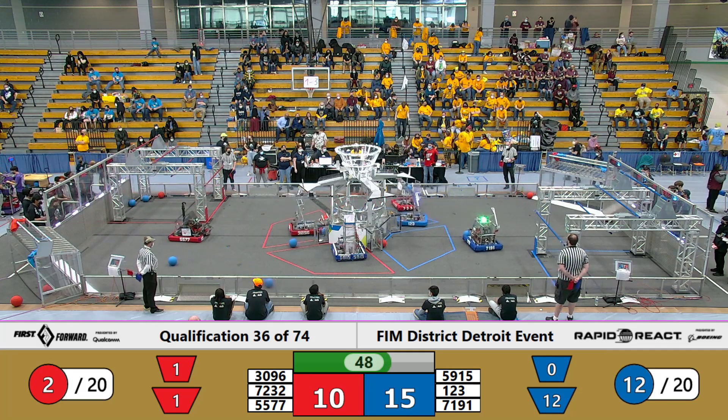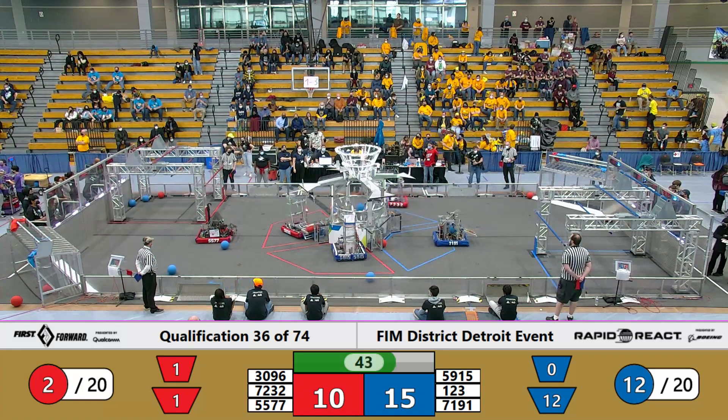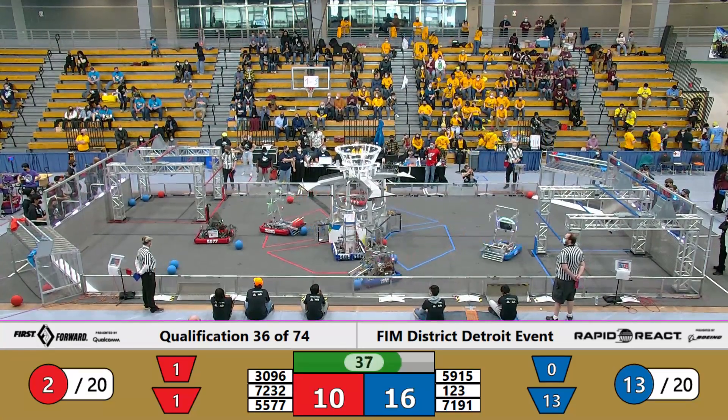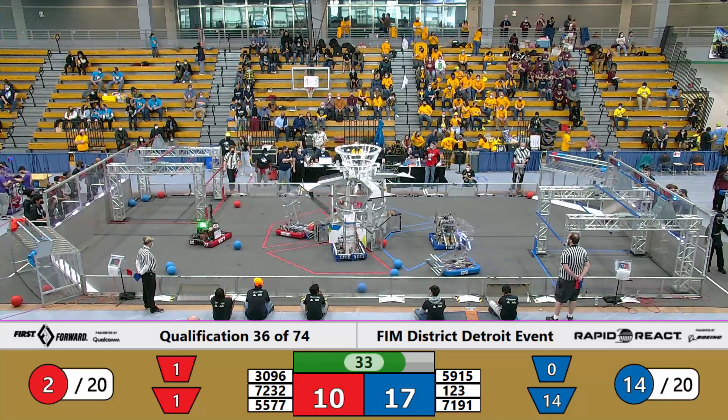Team Cosmos lines up on the edge of the blue tarmac while 7232 is right behind them — they might be trying to play some defense. Team Cosmos shoots and scores on the logo, and so does their Alliance partner, 7191. Looks like 3096 of the Red Alliance is back in the game. Let's see if they can help their team get back in the lead.